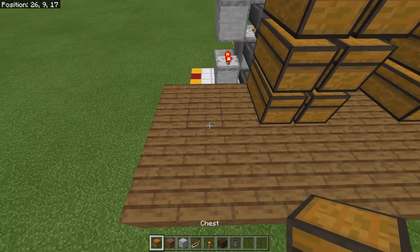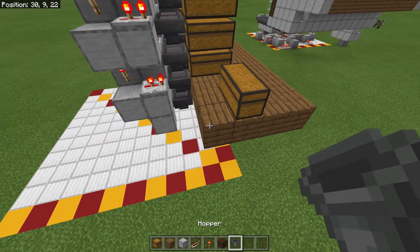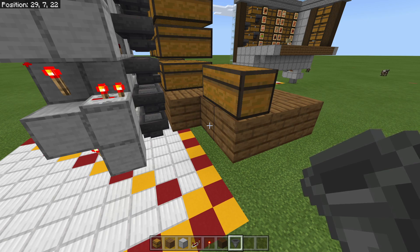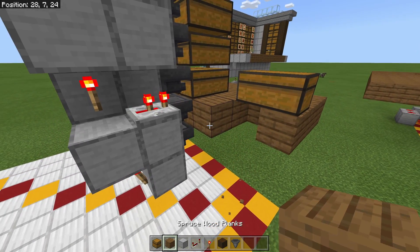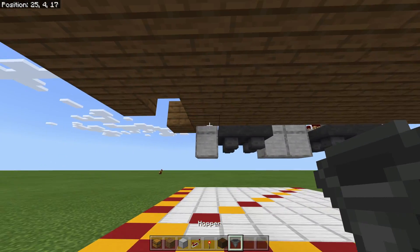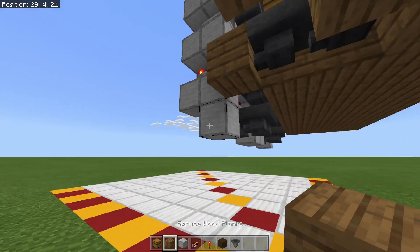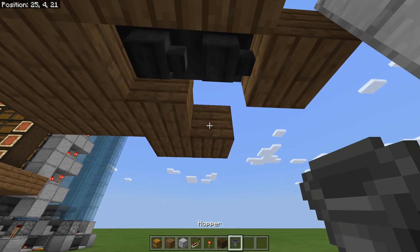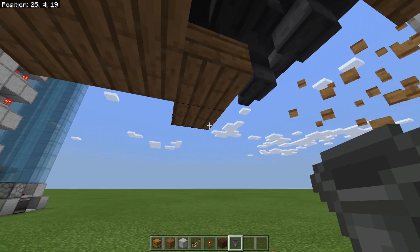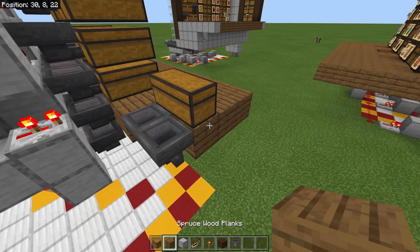We're going to throw in our input chest right here because we're going to be using that in just a little bit. Then we're going to pull these hoppers out a little bit — you want to come out to like that, then come over and knock that one out and come over in this direction like this. You should look just like that with your hoppers coming out of there.